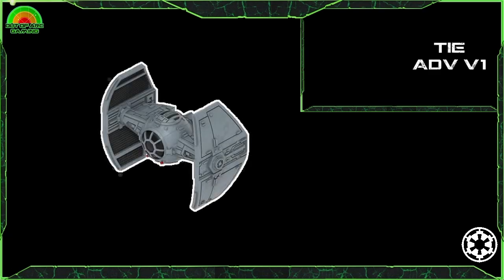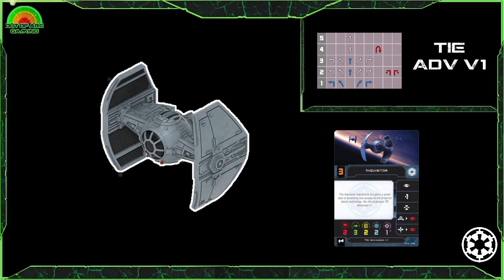Moving on to the prototype of the previous entry — the TIE Advanced v1, also known as the Inquisitor's TIE, first seen in Star Wars Rebels. This ship is almost exclusively piloted by force users, giving you a solid and cost-effective array of pilots. With only 2 hull and 2 shields it's not hardy, but it has 3 evades, force, and a solid action bar including focus, evade and target lock. Add barrel roll or boost linking into focus, and you have good manoeuvrability. The dial is solid with a blue 1 turn and blue 1 bank, 2 talon rolls and a 4K turn, ensuring you can get to your opponent quickly and stick with them.